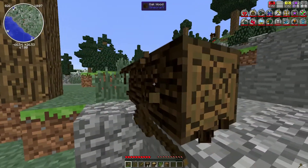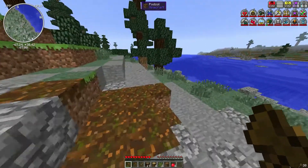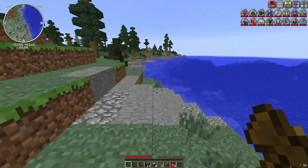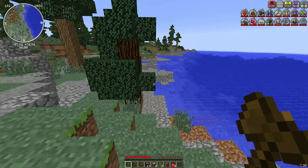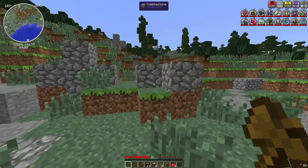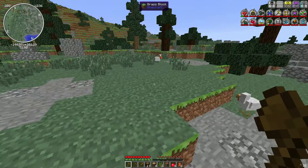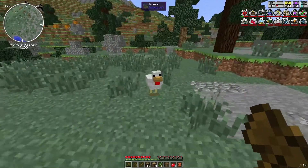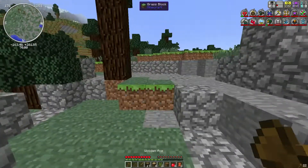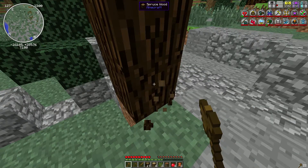I'm gonna get some more wood because one thing about this game is the monsters spawn at pretty much any light level, so you have to really light a place up. I do need to find some coal so I can make a torch. I'm gonna take my crafting table with me because I'm not gonna stay in this area. I usually don't like wooded areas because they have monsters — I don't even want to go near that thing. It's a highly dangerous enemy at my current level, so I'm gonna stay away.